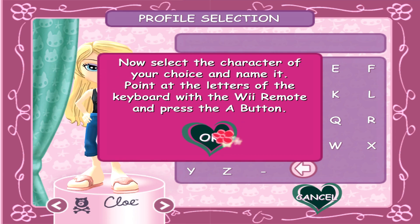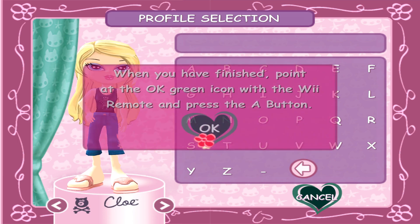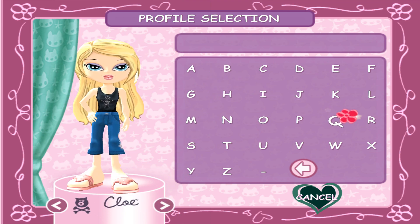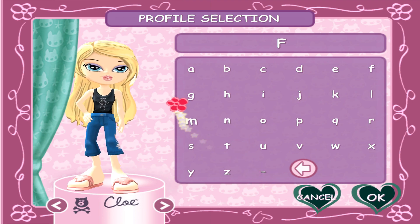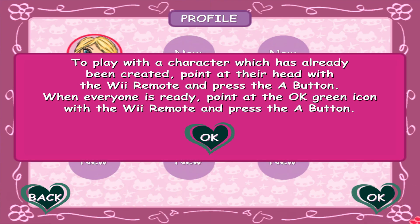Now select the character of your choice and name it. Point at the letters of the keyboard with the Wii Remote and press it. When you've finished, point at the green... To play with the character which has already been created, point at their head with the Wii Remote and press the A button.